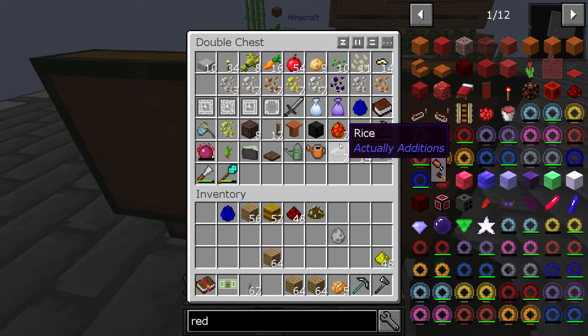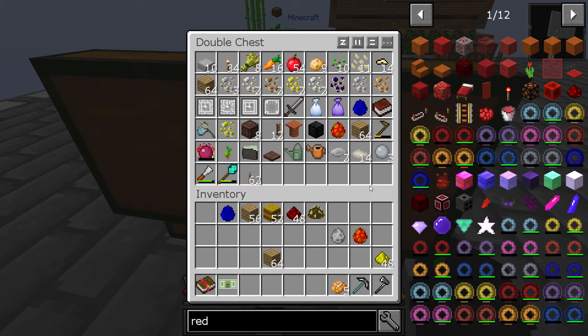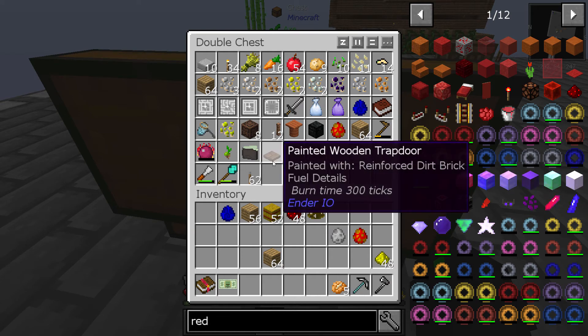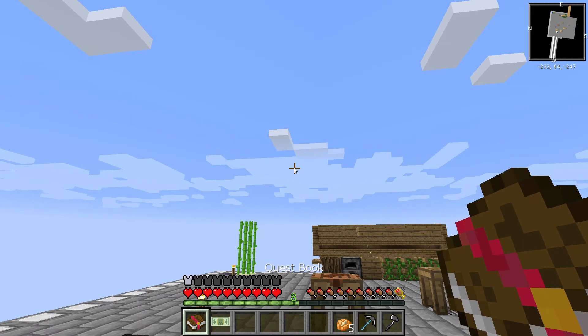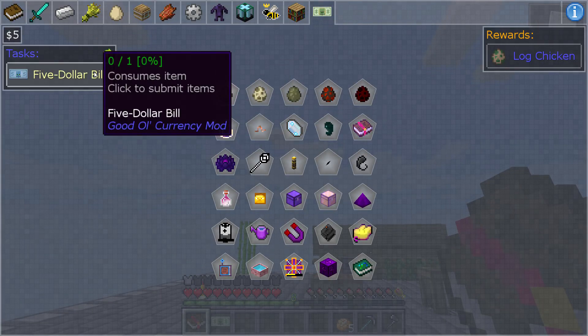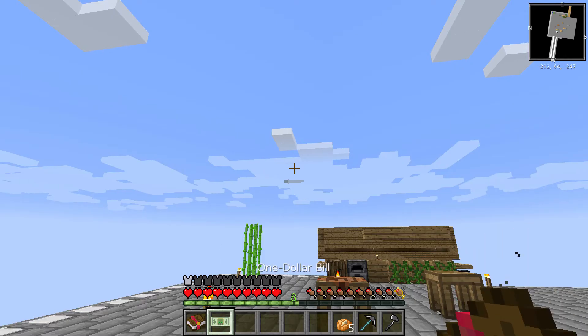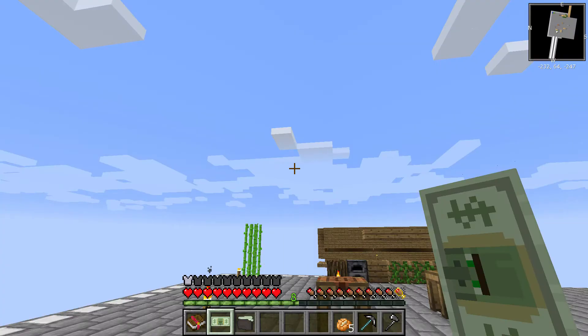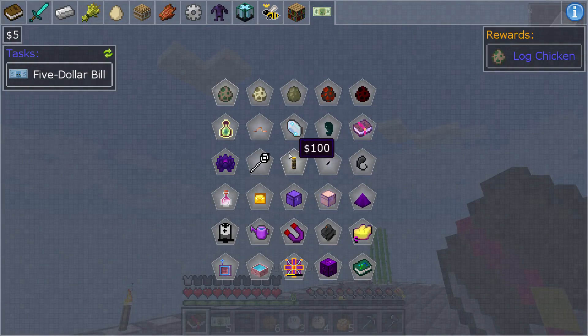We'll get our wallet and we'll buy those other chickens as well. There's a chicken! Okay so, let's come here. Oh I guess we have to take the money out of our wallet. That's fine, we should be able to afford all of them.